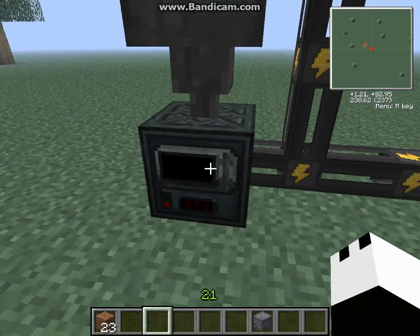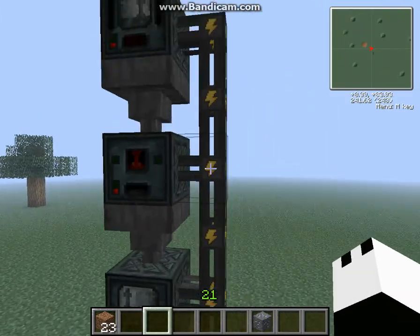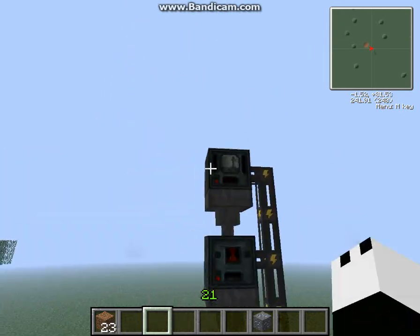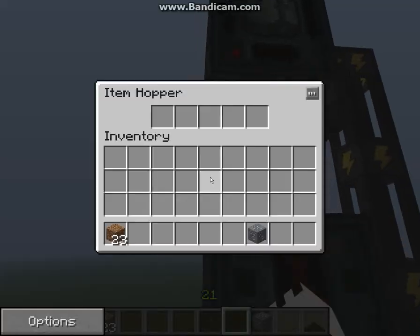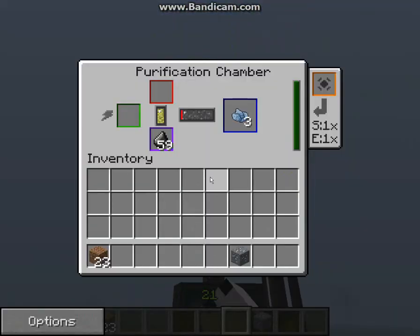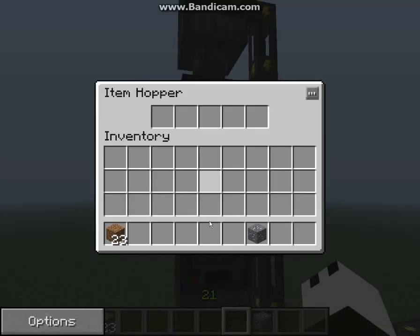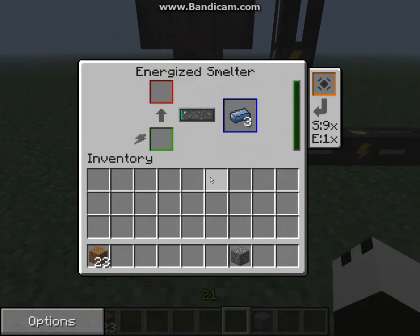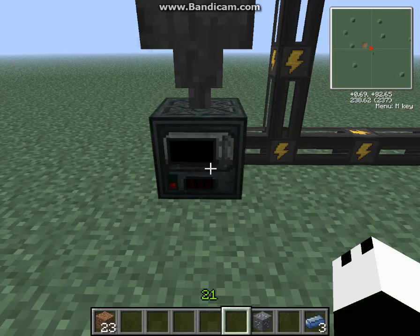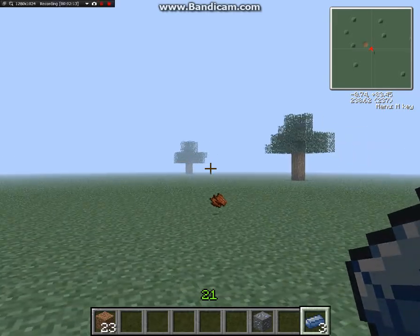From the clean osmium dust, you can then create your osmium ingots in the energized smelter, resulting in three ingots. Very simple, very useful, very helpful. All this is done with hoppers pulling the item out of the machine above, putting it in the machine below, and so on and so forth, all the way down to your very last piece of equipment where you can collect your ingots.